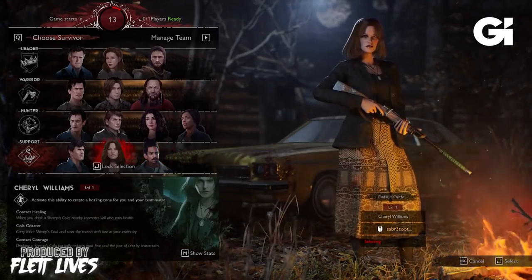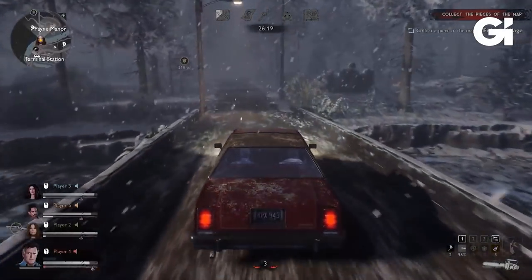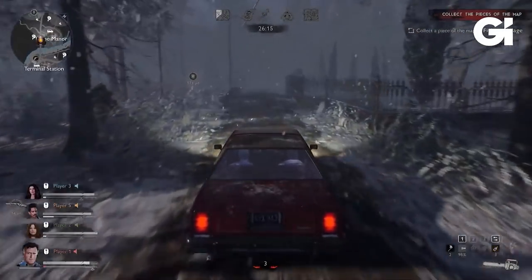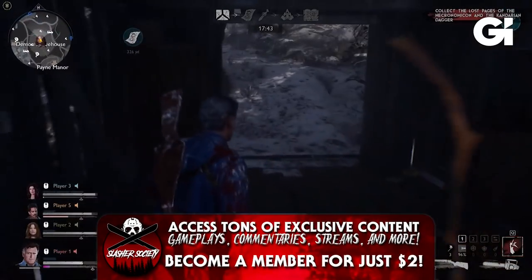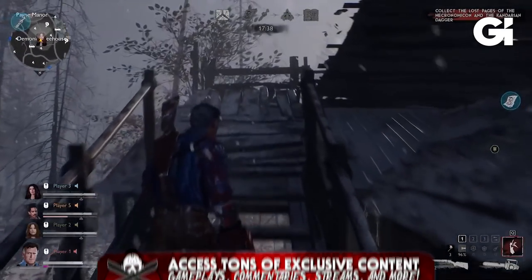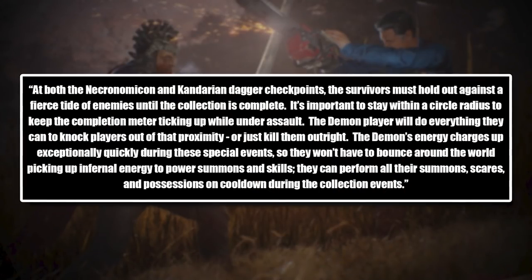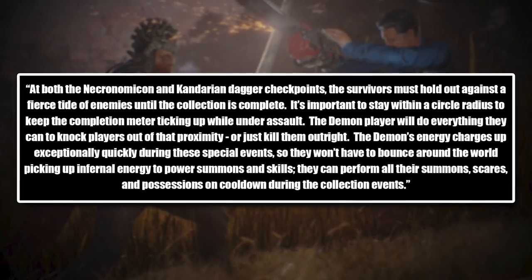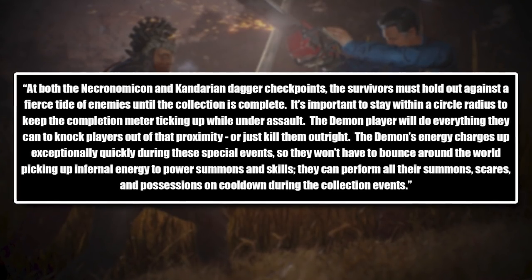So let's start first with the overall gameplay. What is your goal as a survivor? There are three main stages to the game. First, you must find three different map pieces spread across the map, and once you find these map pieces, you are then able to see the lost pages of the Necronomicon and the Kandarian Dagger on the map. To collect these items, you have to take on a horde of deadites. At both the Necronomicon and Kandarian Dagger checkpoints, the survivors must hold out against a fierce tide of enemies until the collection is complete. It's important to stay within a circle radius to keep the completion meter ticking up while under assault.